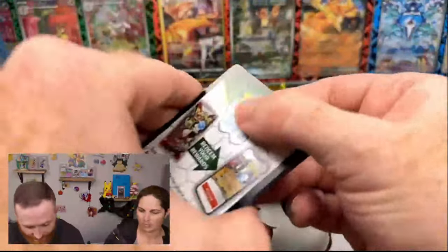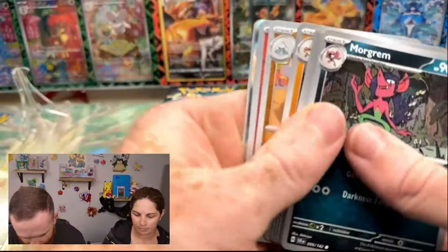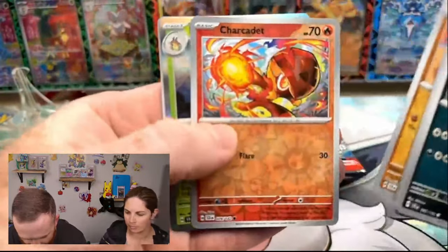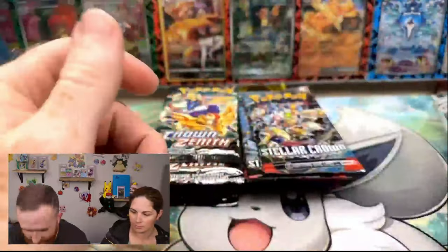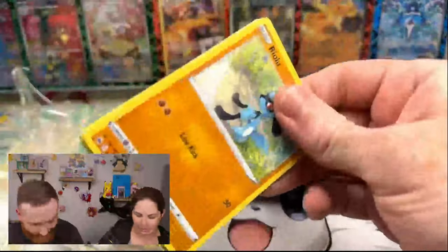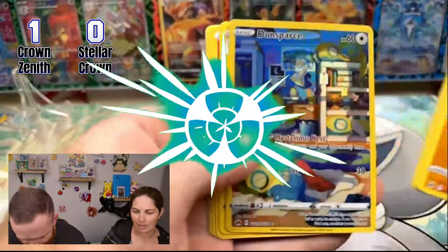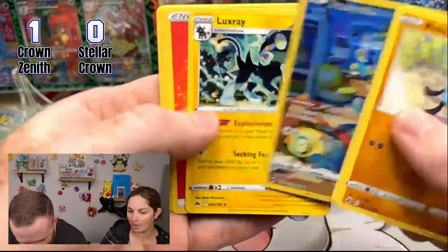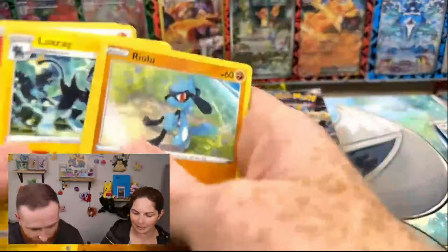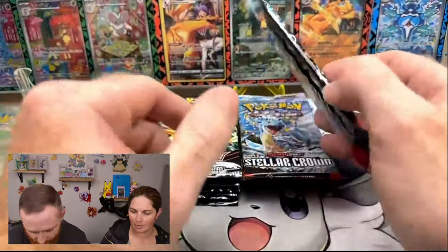This is gonna be awesome. I love the new set — it's been a lot of fun to open. Alright, what did we get? A Medicham, Charcadet, and Aledian, so nothing. Crown Zenith — what are you expecting? How many hits do you think we're gonna get? Seven packs. We got a Dunsparce and nothing. So that's one to zero.